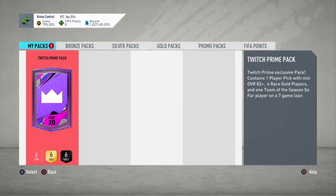What is going on guys? Welcome back to another video on the channel. In today's video we have what I think is the 4th Twitch Prime pack that EA released. This one contains 1 player pick with a minimum overall 82 plus rated, 4 rare gold players, and 1 Team of the Season So Far player on a 7 game loan. It's pretty similar to the previous one.